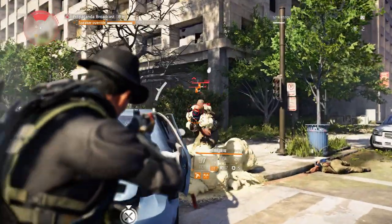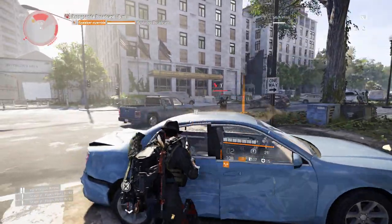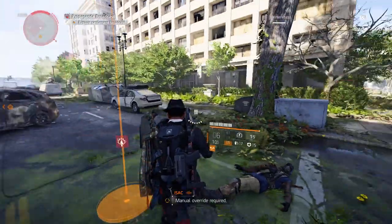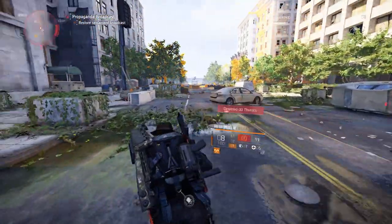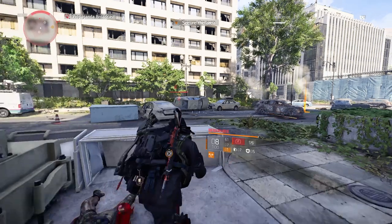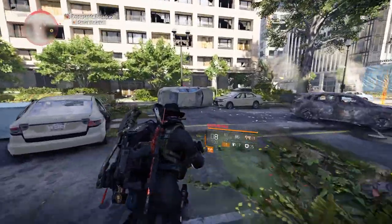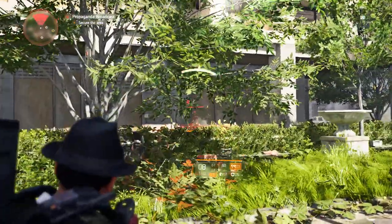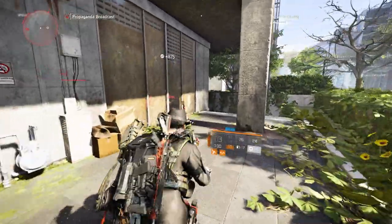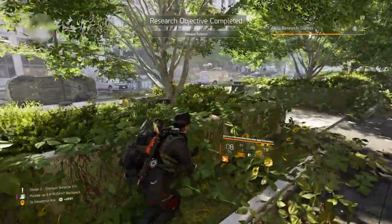Mostly the propaganda activities are next to each other, so shoot them. You can see here in the bottom left corner: 17 of 30, and I'm at my last propaganda broadcast. One threat detected — let's secure this area and wait till my foam recharges. Aim, shoot — he's trapped in foam. I got 17 people in foam and the Shotgun Surprise research objective is complete.